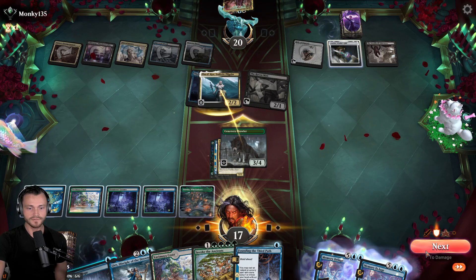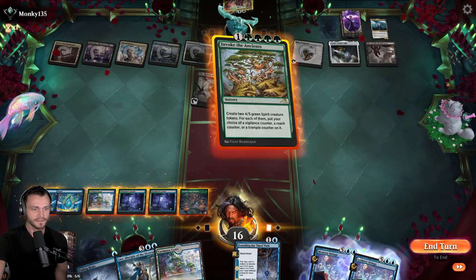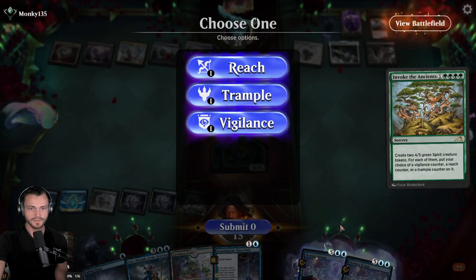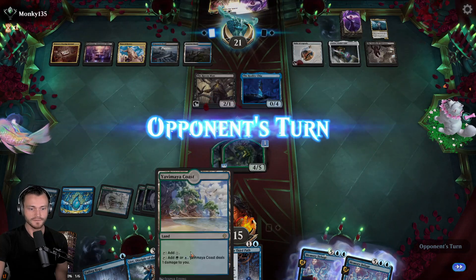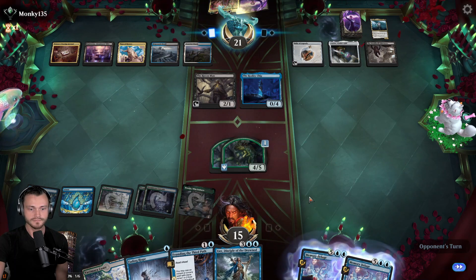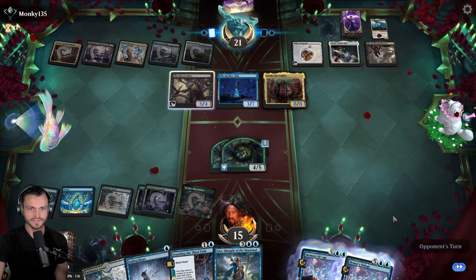When it takes the trade, okay. We'll Invoke the Ancients and hold Fading Hope for the Joda. I think we take trample here - yeah, let's take trample. Fading Hope ready to go for Joda once again. Joda returns, fine. Large creatures assembled.